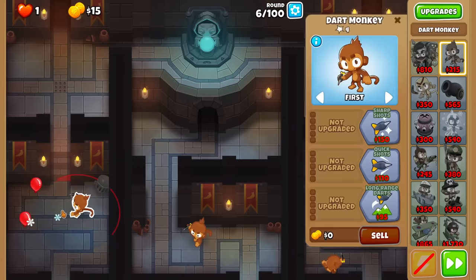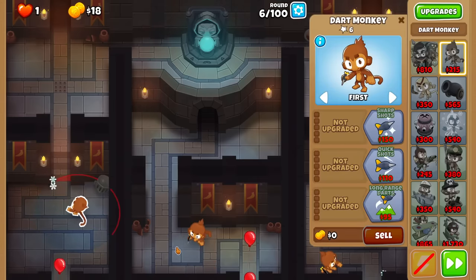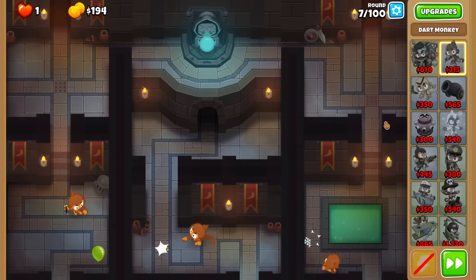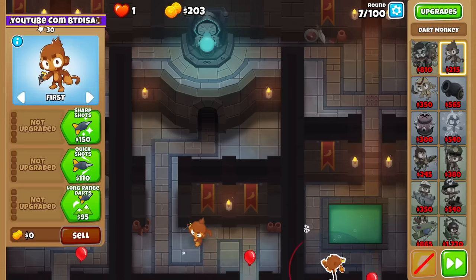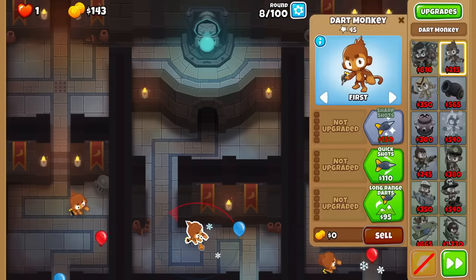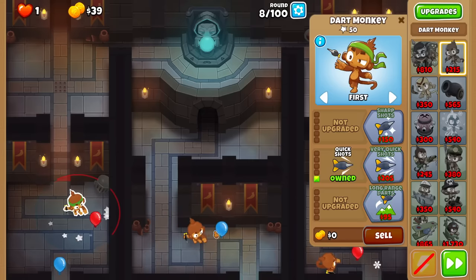There are very few things that work in the early game of Dark Dungeons CHIMPS. You have to do a three-dart start, one on each dungeon. Round seven, I'll buy a Dart Monkey for lane number three because this Dart Monkey is going to leak, so it's placed right over here near the exit. We got the one red. This round I need to buy Quick Shots.